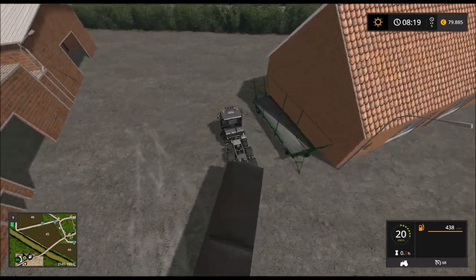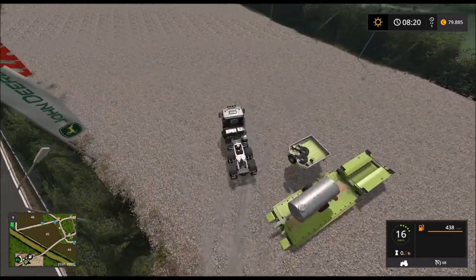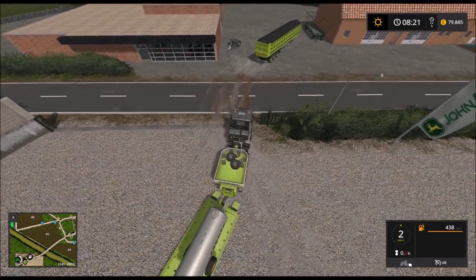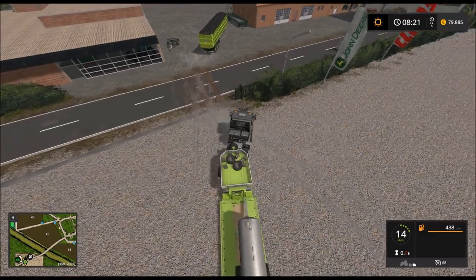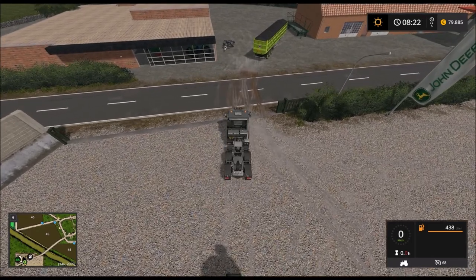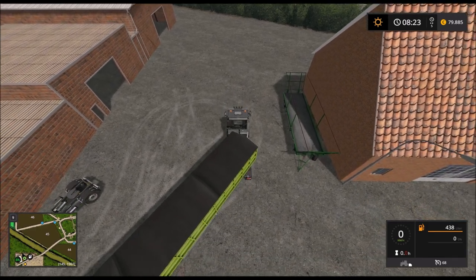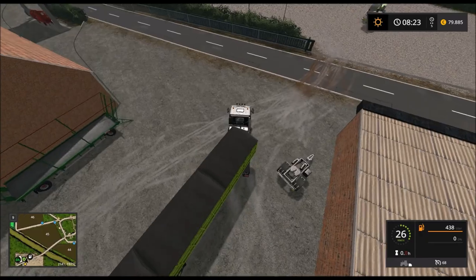Für die Forstwirtschaft brauchen wir eben noch ein bisschen zusätzliches Equipment, könnt ihr euch ja mit Sicherheit vorstellen. Das hat man nicht einfach so rumstehen, zumindest ich bis jetzt noch nicht auf dieser Map. Ein Equipment-Teil fehlt noch, das werde ich wohl gleich mit einem Traktor holen müssen. Das ist wirklich mit das beste Equipment-Teil, was ich per Mod gefunden habe.